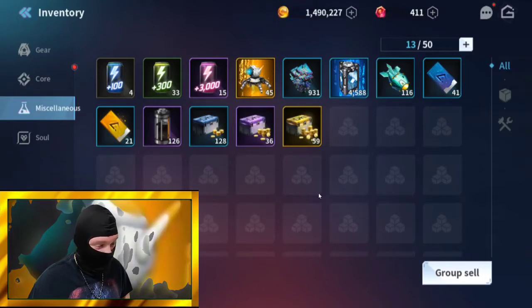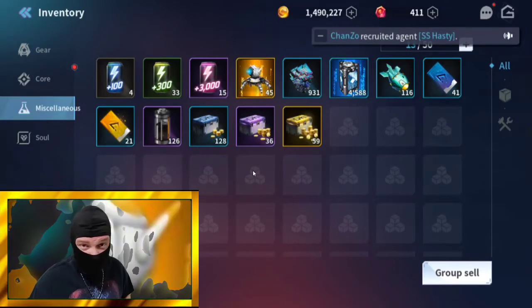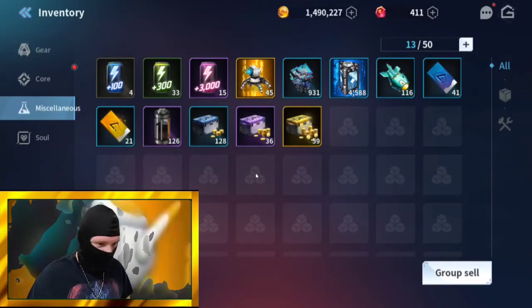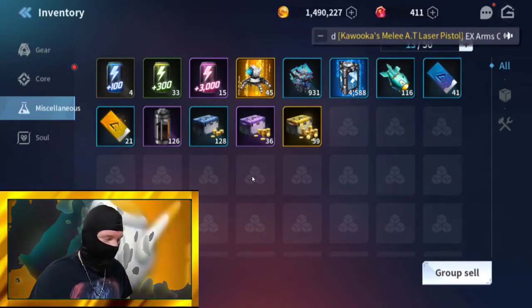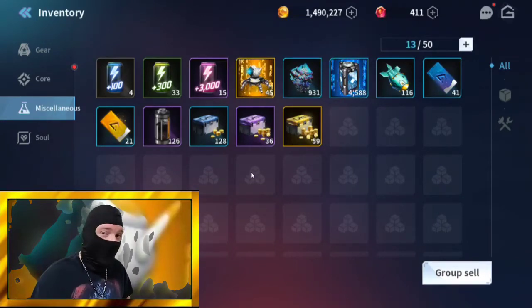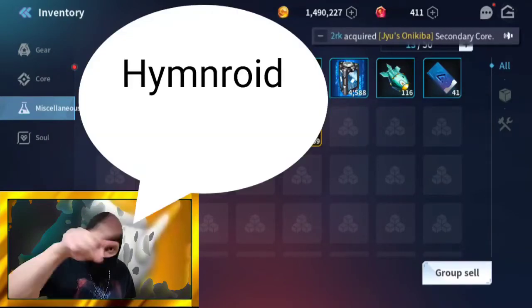There you go folks — Abyss Stage 30 done with some of my weaker agents to show you what is possible and what you can accomplish by working with what you have. I hope this has helped someone. Maybe I'll continue to do videos like this, just kind of on the fly and have some fun with you guys. Have a good night — I will talk to you next time. This is Himroyd, out.